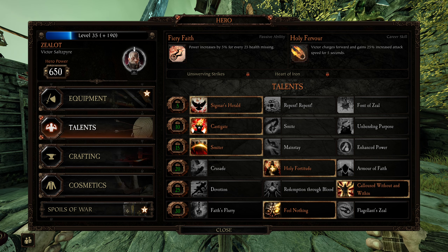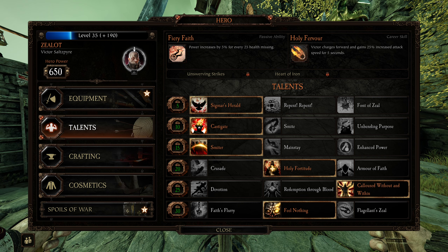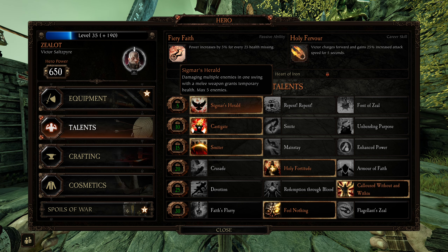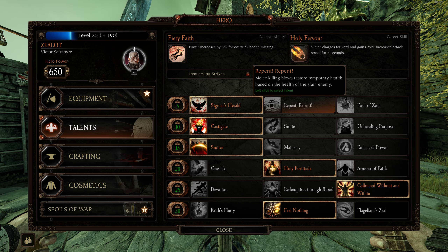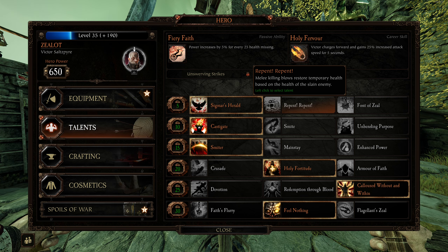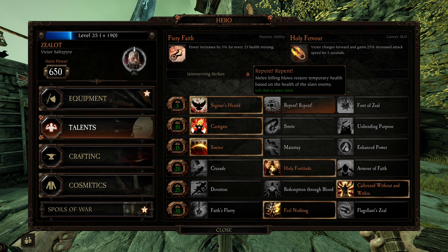The third and final bot class we're going to go over is my personal favorite — we went from worst to first — and that is Zealot. As you can see, he's got the Axe and Falchion on him, so Damaging for THP. This is better than Killing Blows because, listen, Grail Knight exists now, and pretty much every game you go into is going to have a Grail Knight — and Grail Knight steals kills.